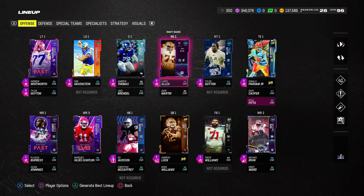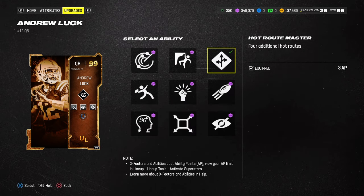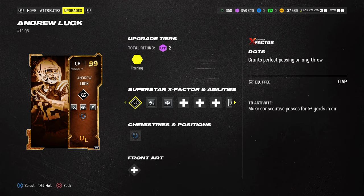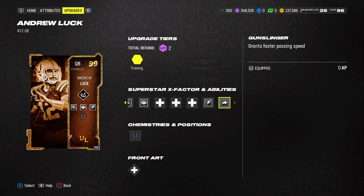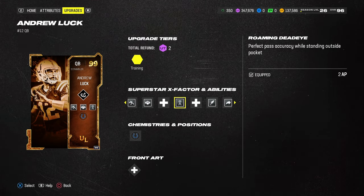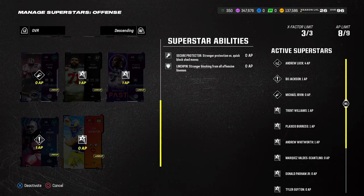The biggest thing here is the quarterback. From a quarterback perspective, the biggest thing we want is gunslinger and master tactician — which is Hot Route Master and conductor — and then gift wrap and set feet lead. Andrew Luck I like the best. You could justify Lamar Jackson because you're going to be rolling out more, but I don't roll out a ton when I run this. The other important ability to have is roaming dead-eye — this gives perfect passing accuracy when standing outside of the pocket. When you roll out, just release the right trigger when you go to throw and it'll be perfectly accurate every single time. Even with all this, we still have eight out of nine AP.